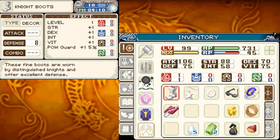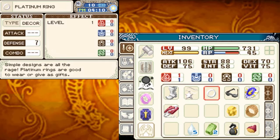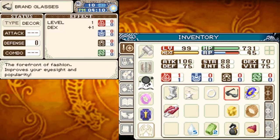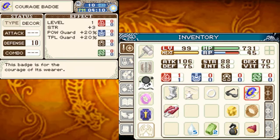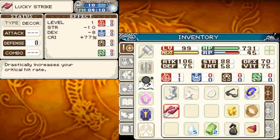We take the talisman, the pin, and the critical ring to make the courage badge. Then one piece of iron and a wolf claw to make the lucky strike. The knight boots give you plus one strength, dex, intelligence, vitality, and plus 15% power guard with 8 defense. The star pendant gives 35% poison, seal, and paralysis resistance. The platinum ring gives 7 defense. The courage badge gives strength plus 3, power and topple guard plus 20%, and 10 defense. The lucky strike has strength minus 10, dex minus 8, and critical plus 77% — drastically increases your critical hit rate. Combined with another item it can pretty much guarantee every hit is a critical hit, so it's worth dropping your strength and dex.